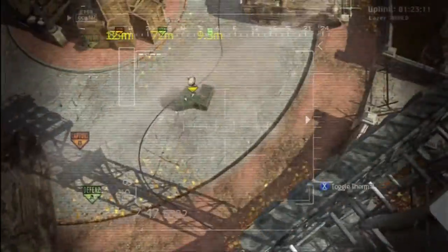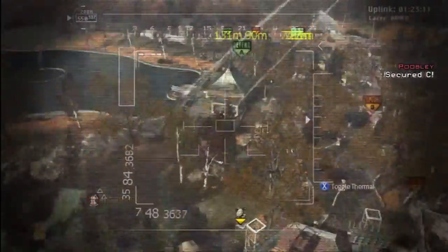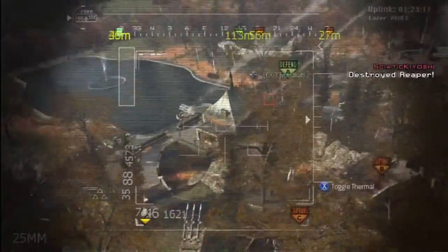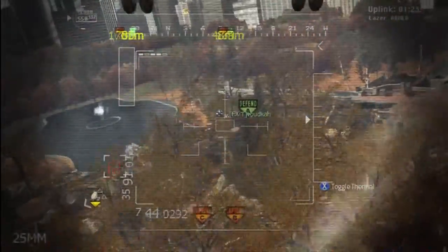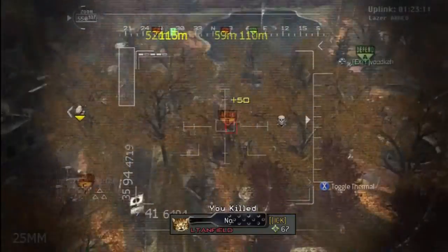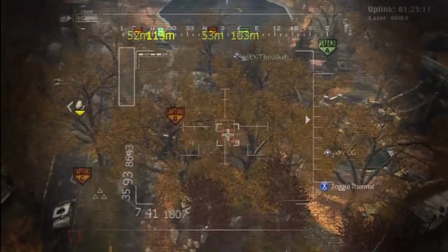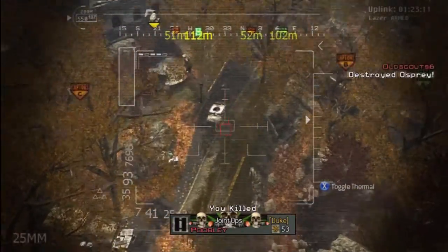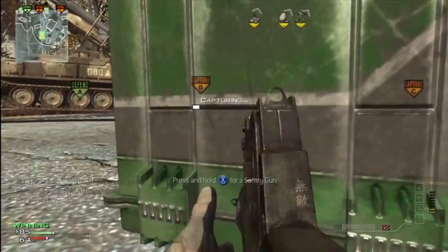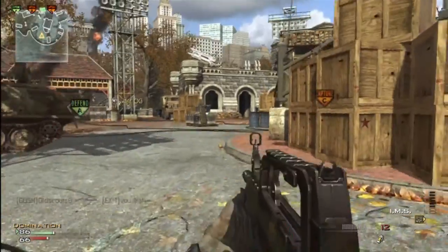Learning the flow of this map is interesting. Domination is easier to learn the map flow on because you know where spawns are relative to the flags. If you've got two flags, the enemy is pretty much spawning over by the other one. I know Modern Warfare 3 spawns are notorious for being bad, but you've still got a rough idea when playing Domination. That said, this is where I can see problems coming with the map.